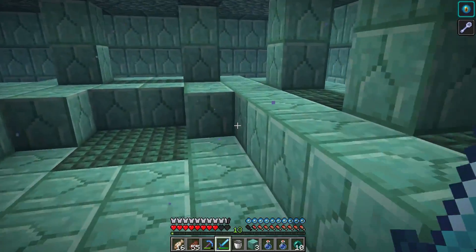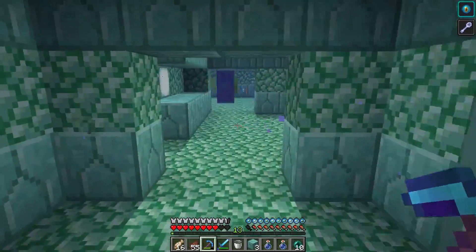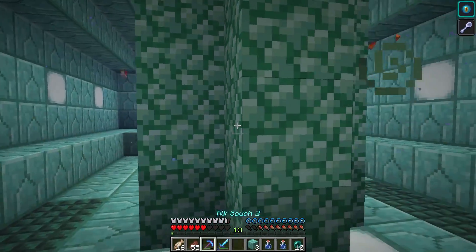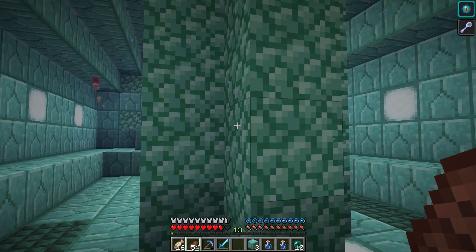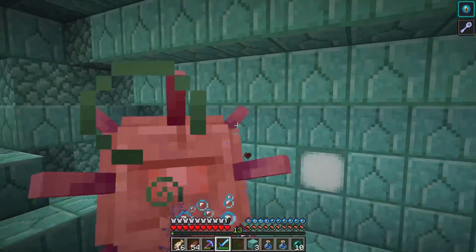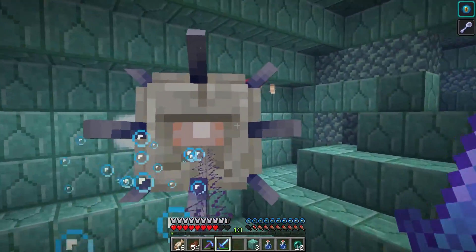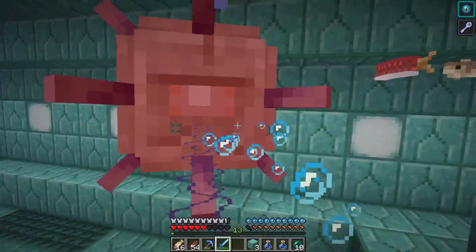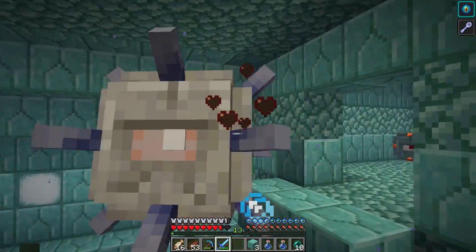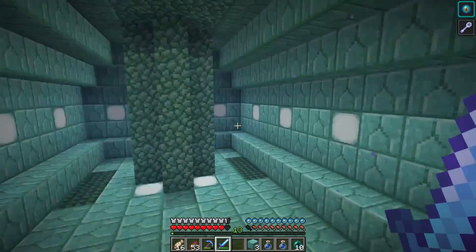Just one more Elder Guardian to find — we might have to break some things. We found it! I had to swim a little ways but we actually found the last one. Let me eat up and make sure I'm healed. Charging in — he really packs a punch. Dip, dodge, wave, wobble — okay, retreating a bit, backing him into a corner. We did it! We got all three guardians!